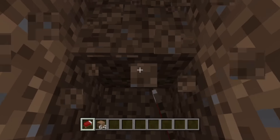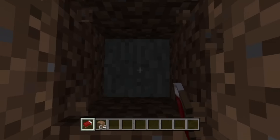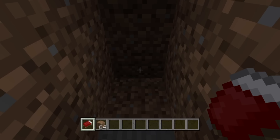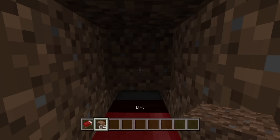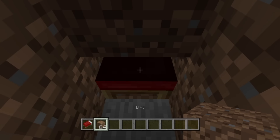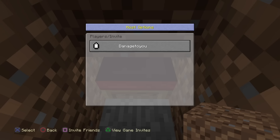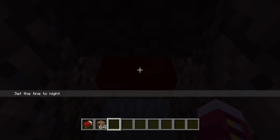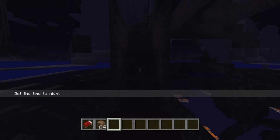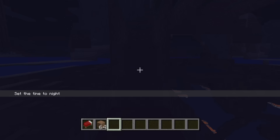Go as deep as you want to, and basically what you do is you have to lay a bed there and put that there. What I'm going to do is set the time to night, just go in the bed, and there you go — you can locate any caves around your world.